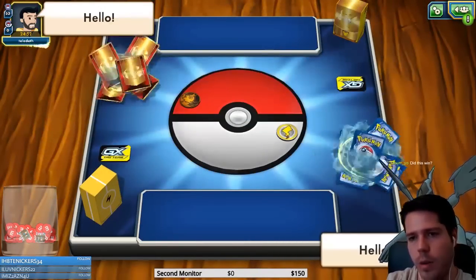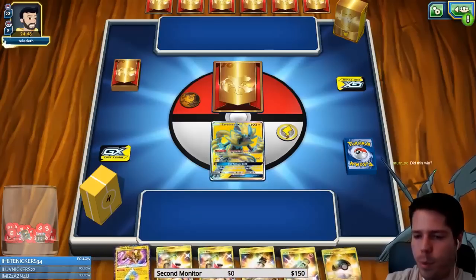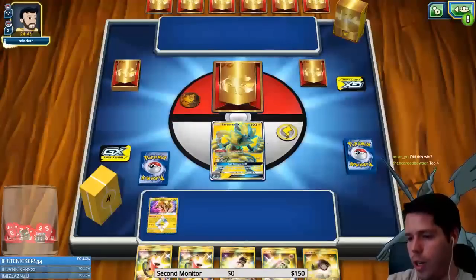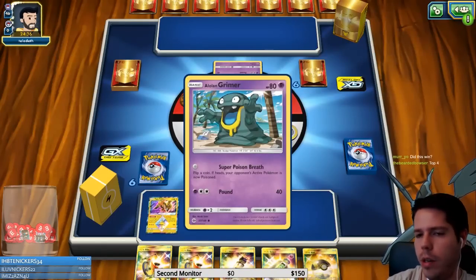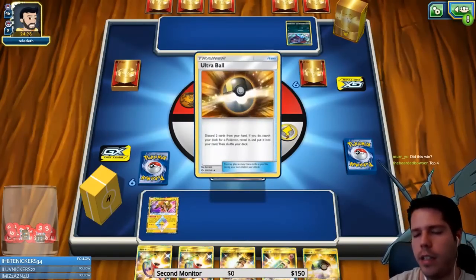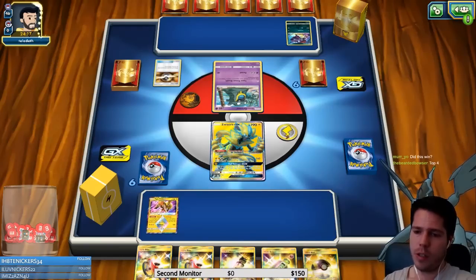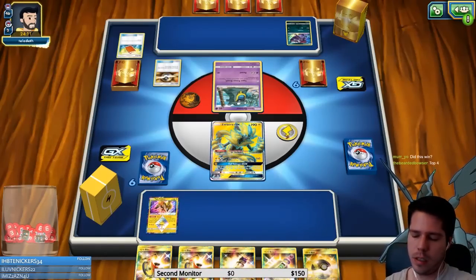We get a friendly hello so we'll send one back. We don't have the greatest hand — not the worst, not the best. We see the Alolan Grimer — interesting decision to use the psychic one rather than the new dark type one which can KO a Jirachi on turn one if it stays asleep. It is in fact Zorc with presumably Lucario or at least Lycanroc.